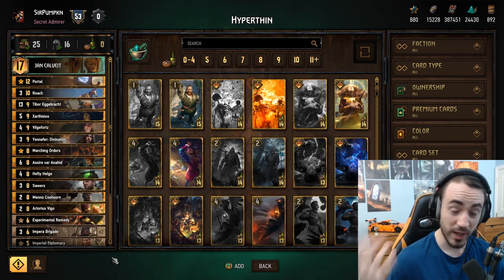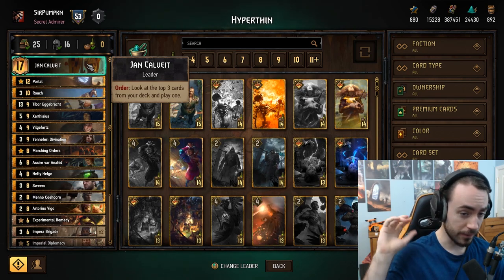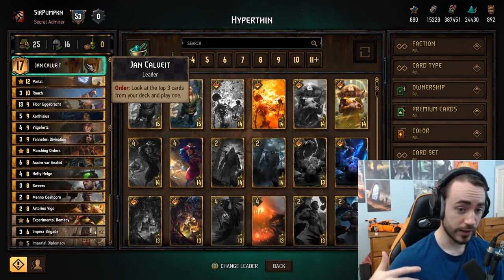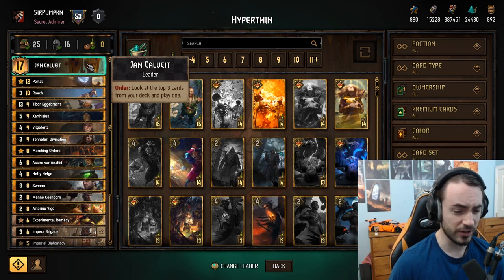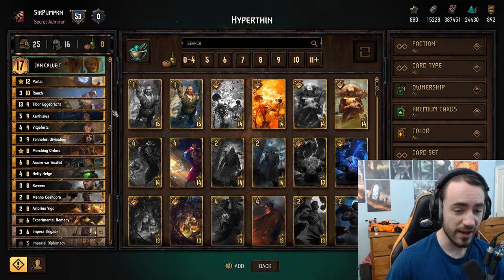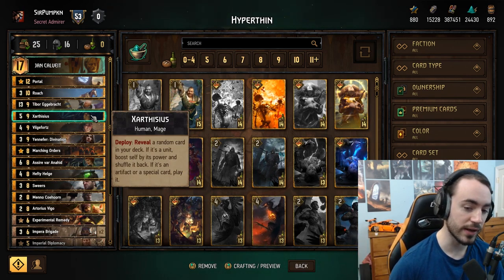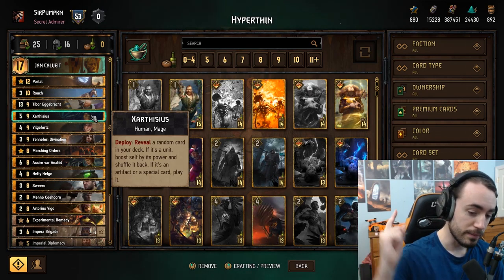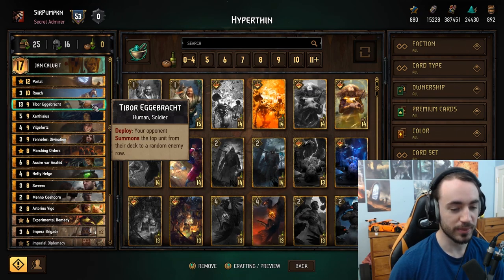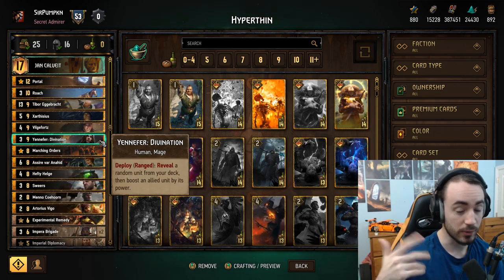The leader is Calvite. There's another version of this deck I'll show immediately after. The general game plan: as the name implies, we are hyper thinning — we want to thin our deck very aggressively. This deck can thin to zero, every single card out of the deck. The reason that's important is cards like Zarcythias — it reveals a random card in your deck; if it's a unit, boost self by its power. If you only have one unit in your deck, that being Tibor, a 13-point unit, Zarcythias is an 18-point play.